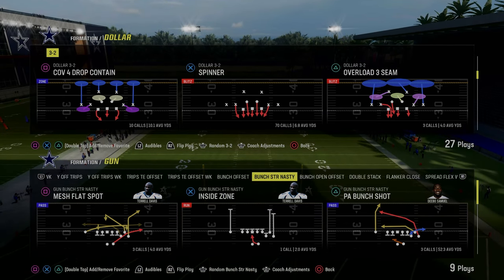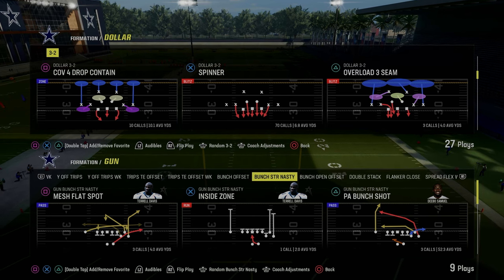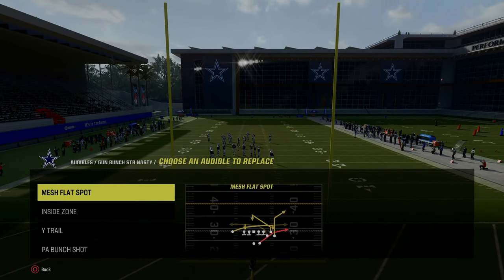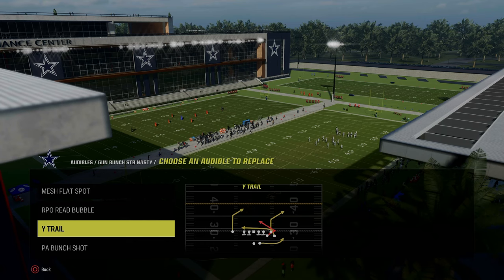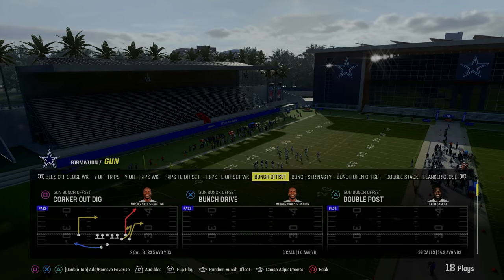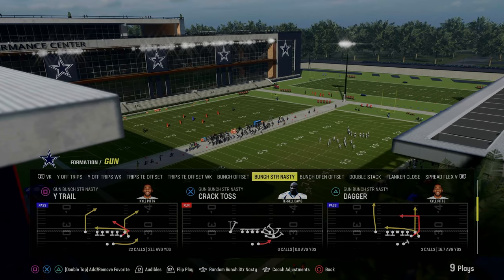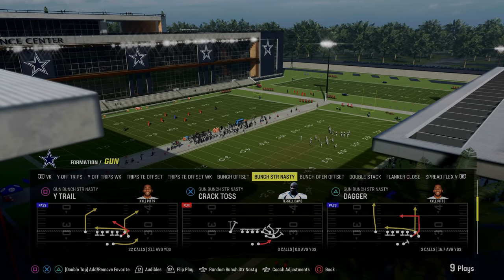You're not getting a lot of man coverage. I will show you a really easy way to beat man coverage out of this playbook as well, but pretty much you're going to get a baseline defense for the most part this year. For audibles in this scheme, you want to have Mesh Flat Spot, the RPO Read Bubble, and in PA Bunch Shot you want to put the Play Dagger. For the most part, you're going to be coming out in Gun Bunch and audibling into this. We're going to start with, in my opinion, the best play out of this formation, which is the Play Dagger.